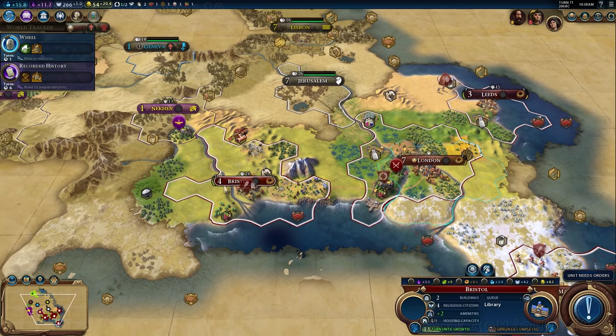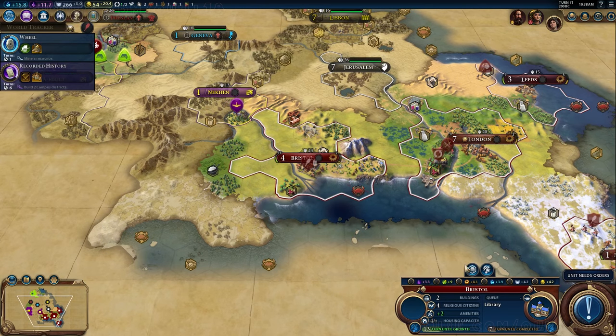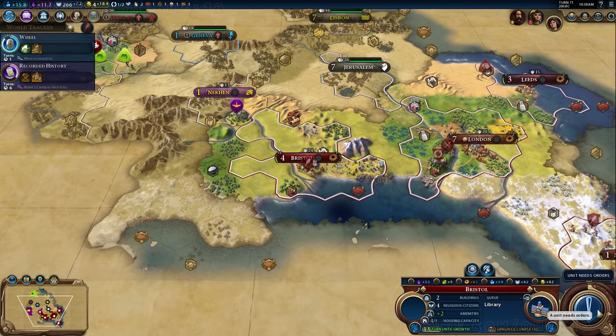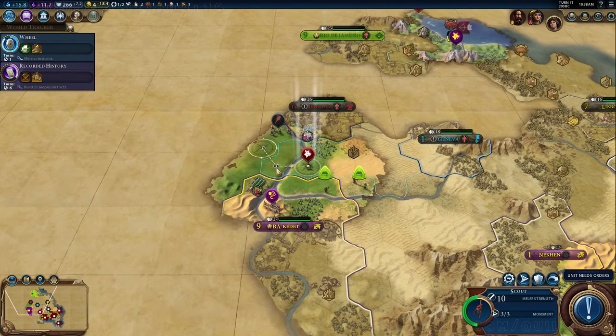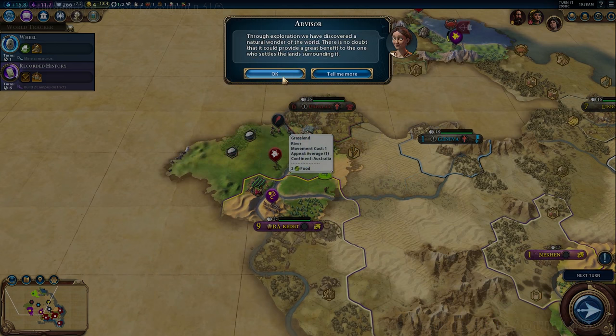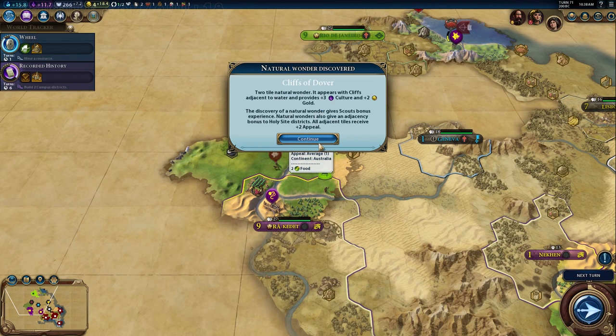I'm going to start moving some units towards the front over there. We've got a long way to go before we can build up. I bought another tile to make sure their borders don't expand so I can have as many troops as possible really close up. And we have discovered a natural wonder — the Cliffs of Dover.